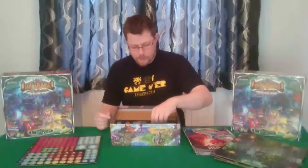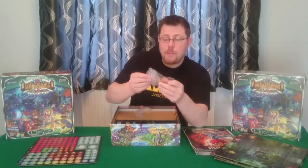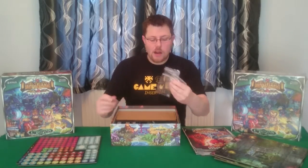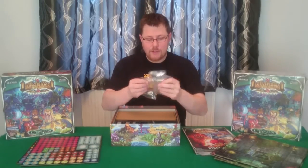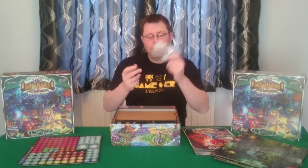We've got a bag here filled with these semi-transparent dice — so that's all the dice for the game, a nice amount of content there. And we've got some spare bags. I love when publishers include spare bags — spare bags are fantastic. I want as many storage options for the components as possible to keep them nice and safe. These bags will definitely help with that. So thank you to Sodapop Miniatures and Ninja Division for the bags.